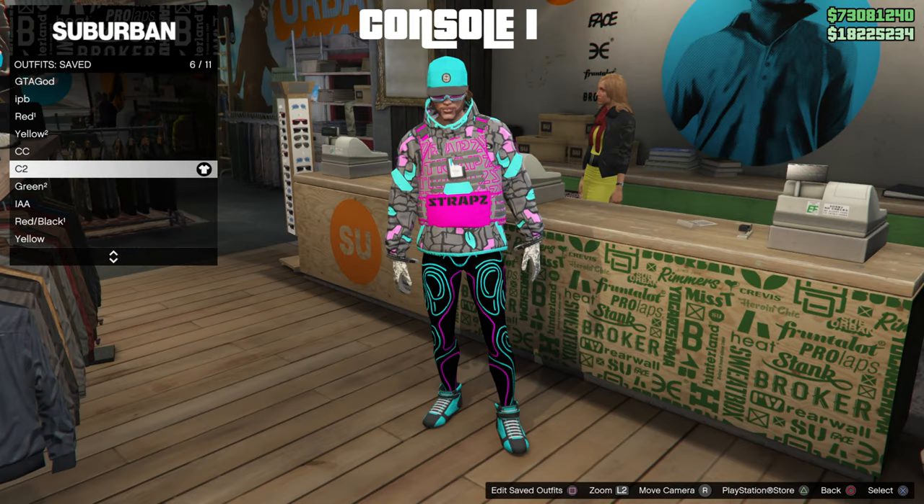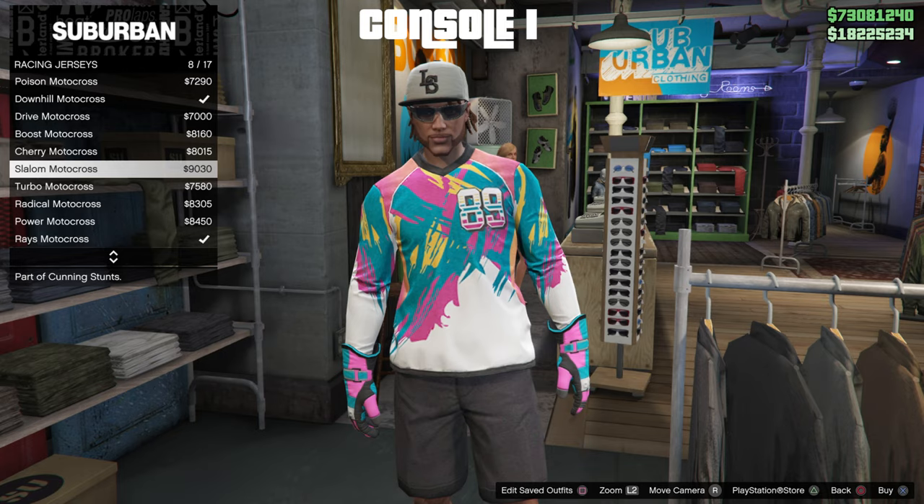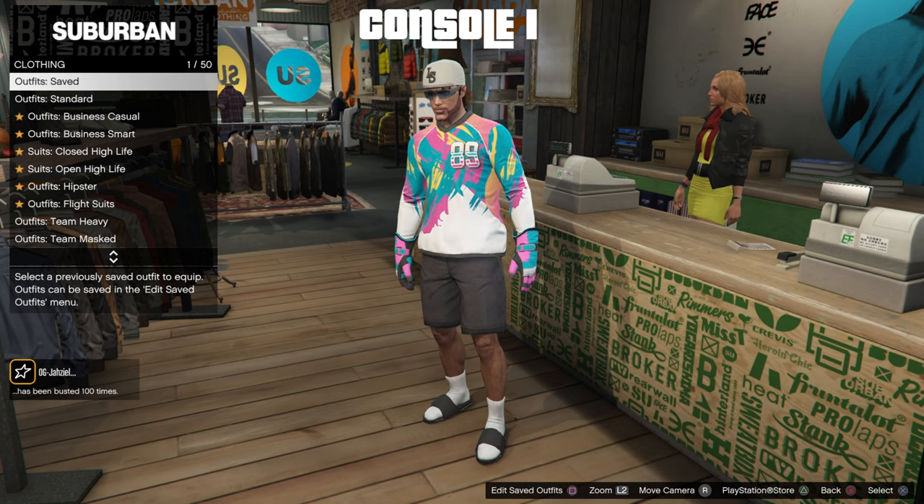We need to save the outfit with the gloves that we want in slot 1, and that will be our merch outfit. These are the gloves right here — the Salam Motocross. We're going to go ahead and save this in slot 1.